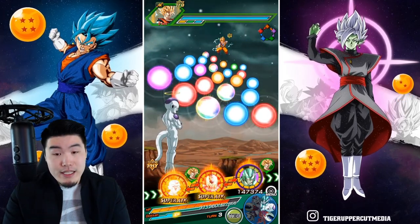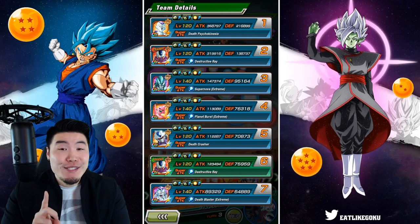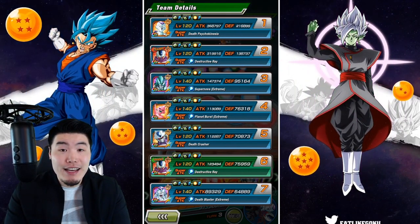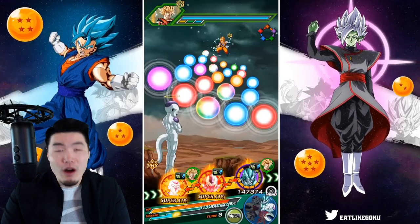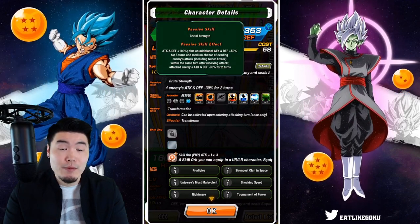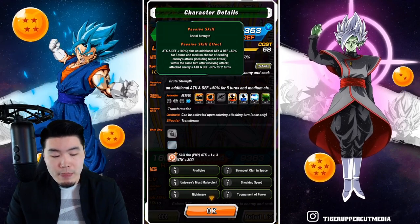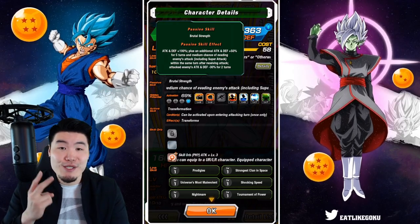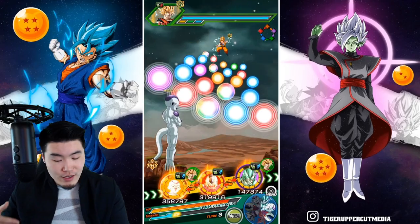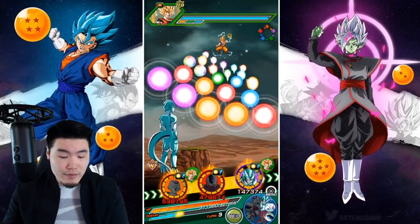After that one super attack, defense went from around 110,000 to 216,899 — a very big difference. We also got hit, so we got the additional defense from that. His passive is: attack and defense +100%, plus an additional +50% for five turns, medium chance of evading enemy attacks including supers within the same turn after receiving an attack, and attacked enemy's attack and defense -30% for two turns. That's why defense jumped so much.